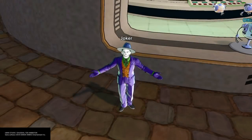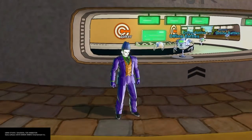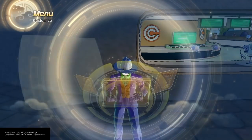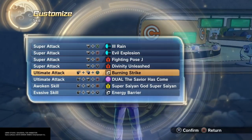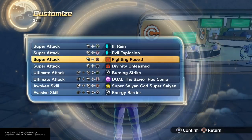Alright guys, Classics back with another guide video. This time I'm going to show you how to charge your stamina — it's like a maximum charge for stamina. For those wondering what I'm using, I'm going to be using Fighting Pose J.